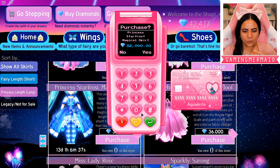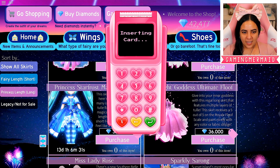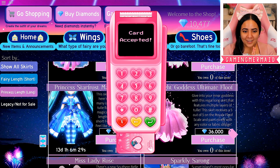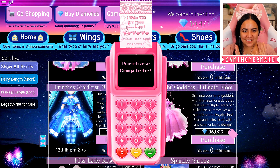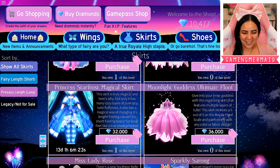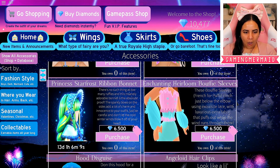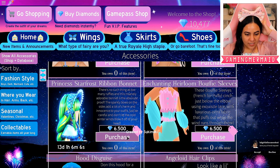Do I click how much the amount is or is it already calculated? I have my credit card. Let's hide the numbers. Inserting card — oh my gosh, card accepted! Purchase complete. Thank you for your purchase. And it tells you the date and time and everything — that is so cute. Oh my gosh, there's a bonnet. That is so beautiful!